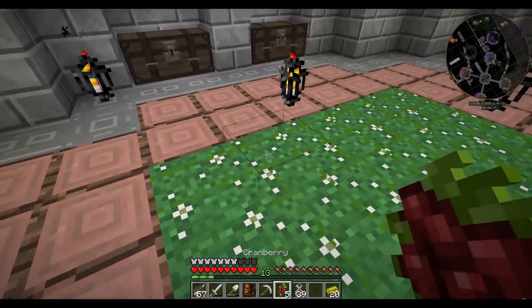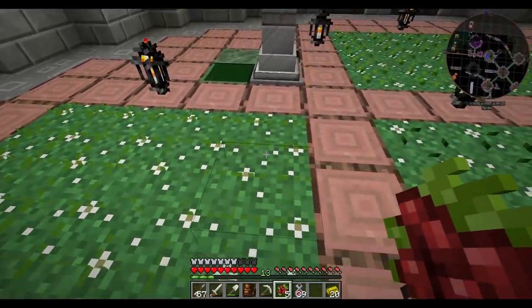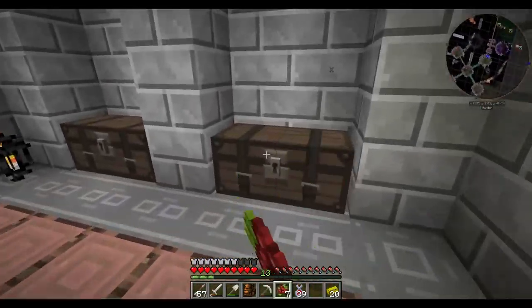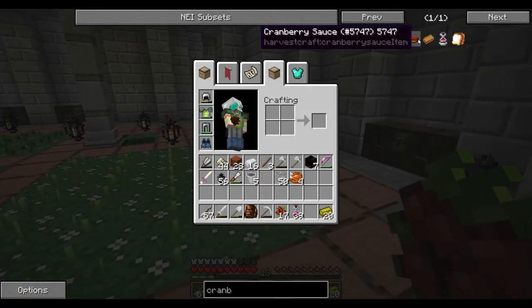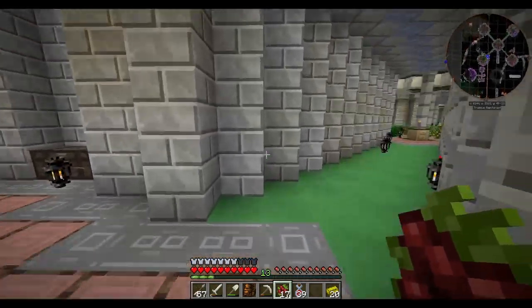Cranberries are very small and it's hard to tell when they're ready to harvest because they look regular. Only seven — but we got ten over here too, that's good. We need some sugar to go with these, which we can get outside in our farm.